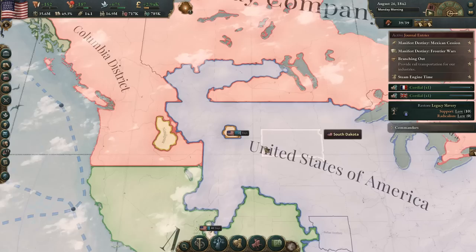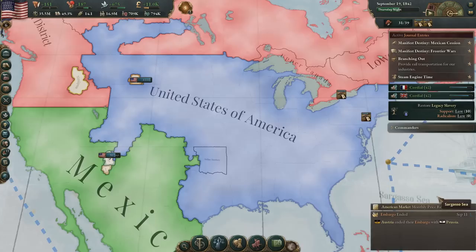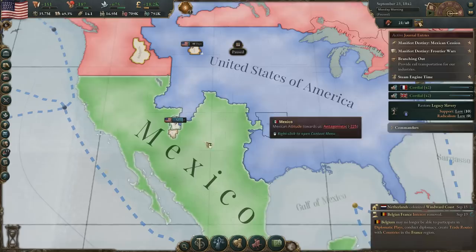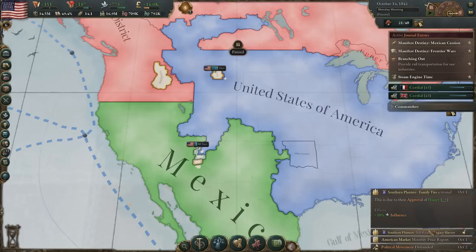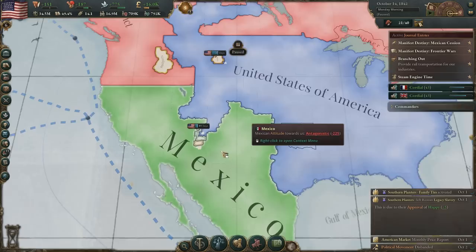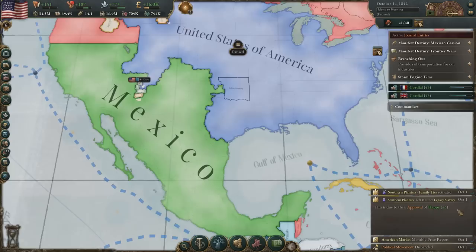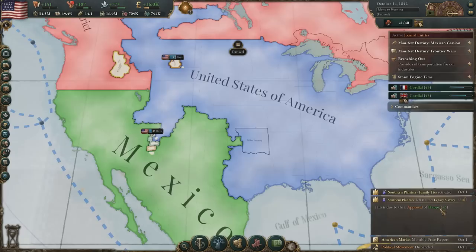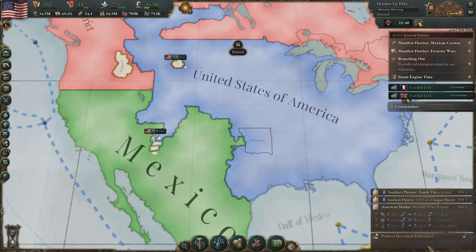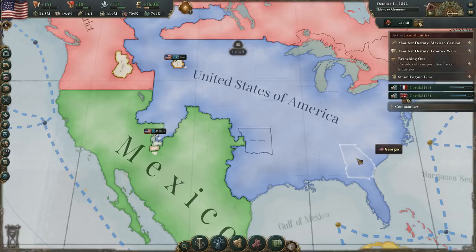We'll concentrate on other things — continue industrializing and colonizing these territories. We don't actually have any rivals right now. We could start working on creating issues with Mexico, like cutting them off from trade. I'm going to assume they're probably trading with us quite a bit — we're their very powerful, rich neighbor. But what's interesting here is that the Southern Planters have left the political movement to restore legacy slavery. That was hurting their opinion, so therefore now they're happy all of a sudden and we're getting that influence bonus from them. The political movement has disbanded because they were the only ones supporting it — that does happen eventually once there's just not enough support.